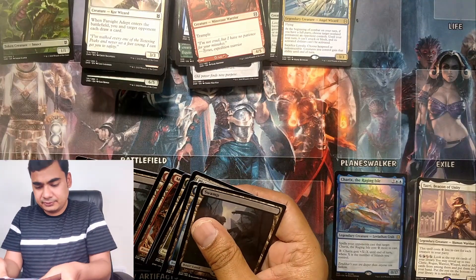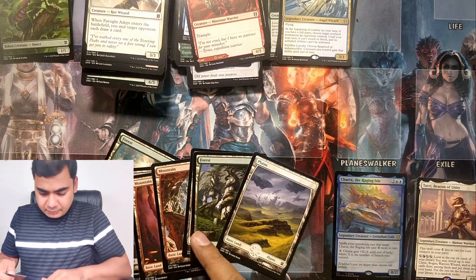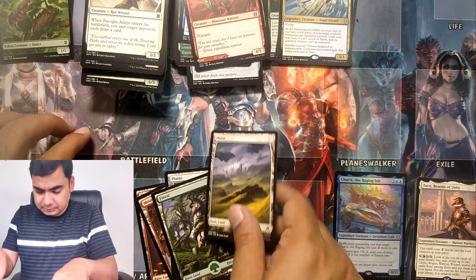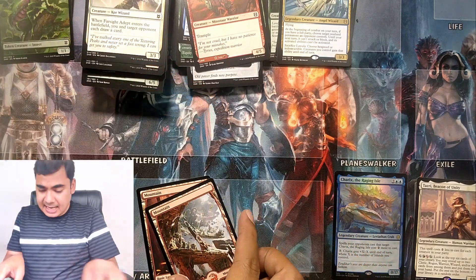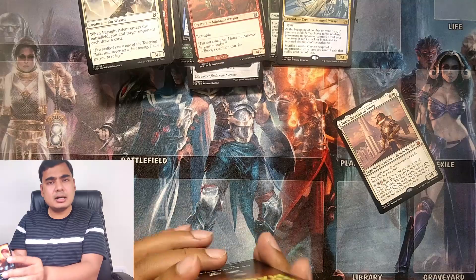So I got full art lands. I got a duplicate Swamp, different forests with different artwork, the same artwork for plains, and different artwork for mountains. Somehow I didn't get many token cards in these boosters. But I am very happy that I didn't get any rare land cards like I did in the Ikoria and M21 booster sets. So that is all in the unboxing of this Zendikar Rising bundle.